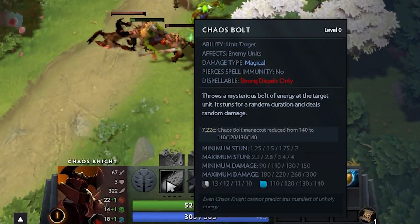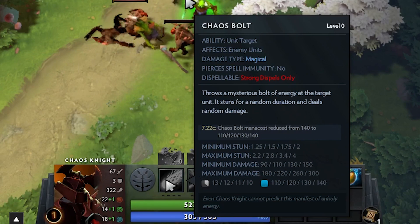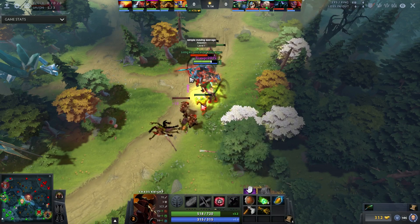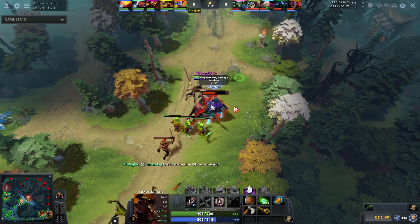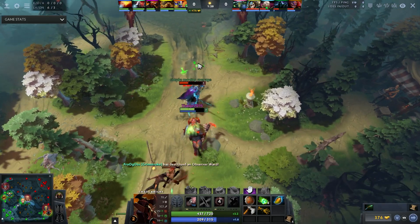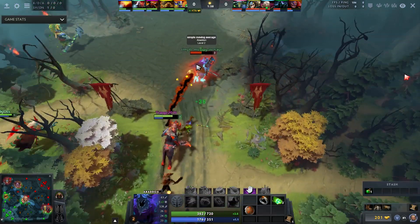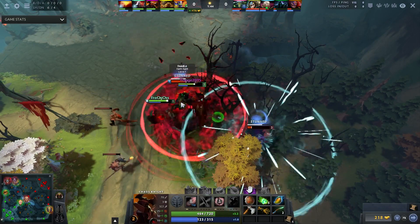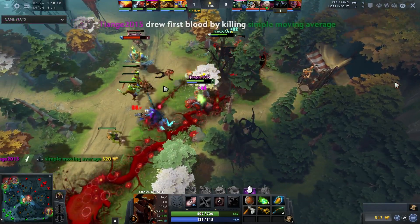Chaos Knight has received quite a few changes - his stun is much better at level one. The mana cost got reduced by 30, it's now a lot more reliable. The minimum stun is 1.25 seconds and the damage is 90, going all the way up to 180, making it one of the best level one nukes if you get lucky. You notice he's trading with Abaddon and has no problem going for the stun right away, using it as his trade mechanism, especially with a Mango. He's able to pick up a kill.